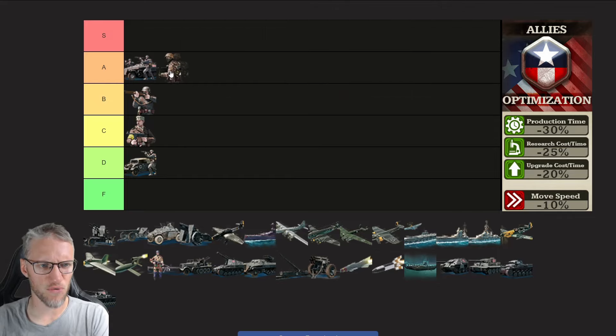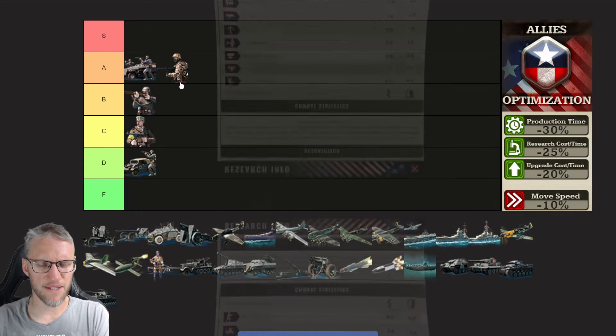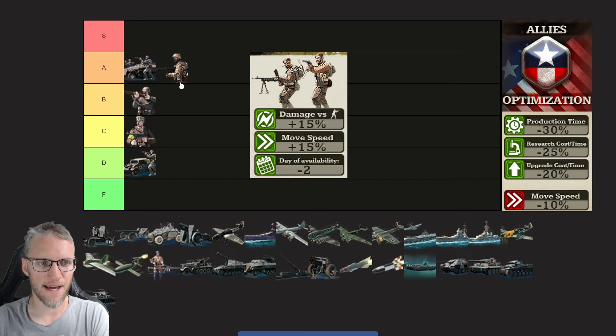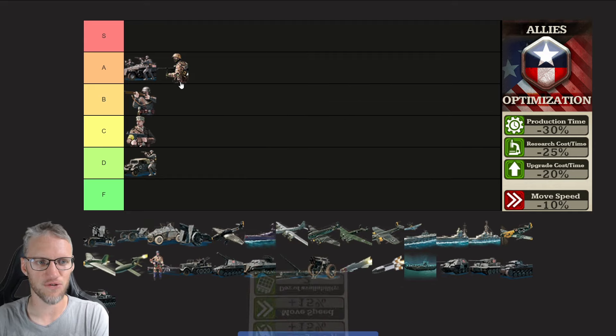Next up are commandos, which I'm also going to rank A tier. Commandos have excellent stats versus light armor and unarmored targets, and can also hold their own against heavy armor, dealing decent damage in anti-air defense. For allies, commandos deal 15% more damage versus unarmored units and move 15% faster, so even with the 10% speed reduction of allies they're still 5% faster than Axis or Comintern doctrine. They ignore fortifications and are stealth in all terrain types — this unit really is a must-have.